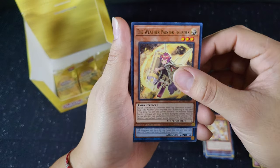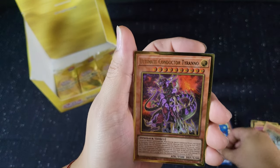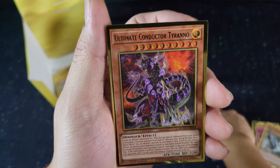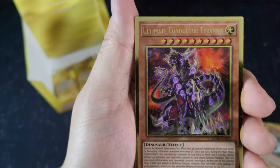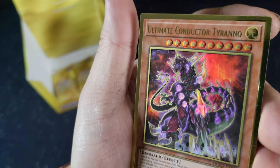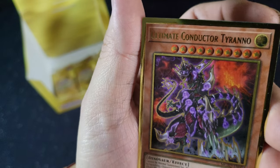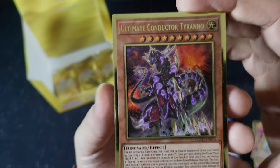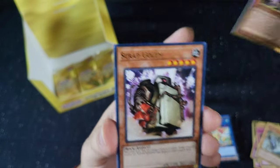Another Painter Thunder. More Pranks Kid. Look at this one — Ultimate Conductor Tyranno. I don't know, it looks like a T-Rex — no, it's more like Godzilla. I'm just gonna call him Godzilla. Pretty cool card.